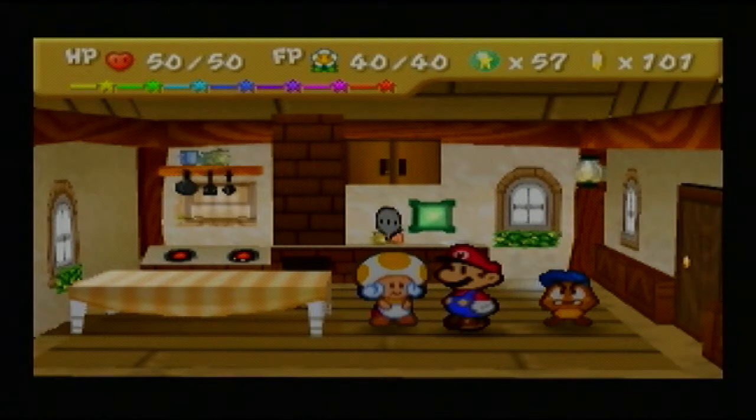You can make a Sleepy Sheep with a Strange Leaf and any kind of berry from Flower Fields. You can make a Dizzy Dial from a Strange Leaf as well, and you can make a Volt Shroom by combining a Mushroom and a Goom Nut. You can also make a Thunder Rage from combining two certain ingredients. You can actually cook some items by using other items — it's a bit funny, but it works and it's efficient.